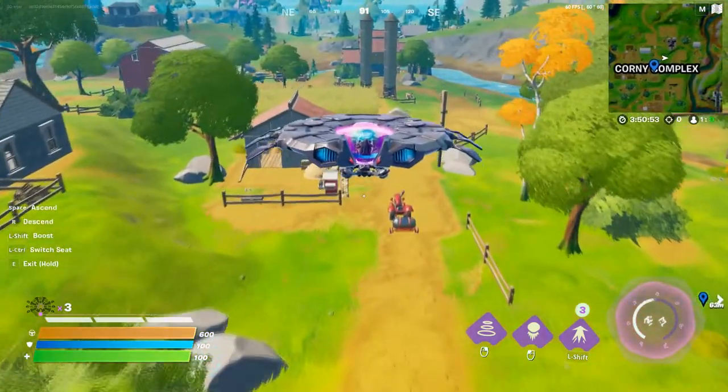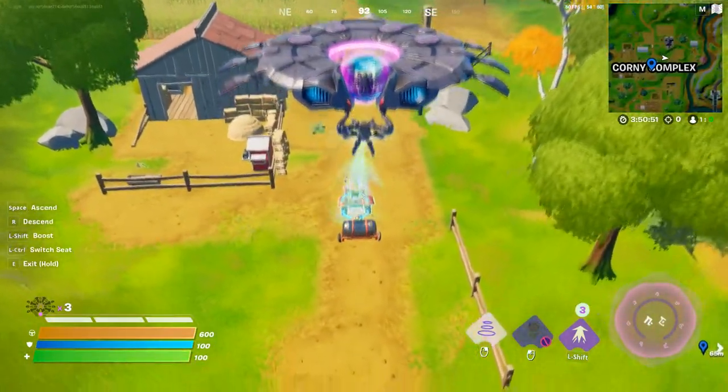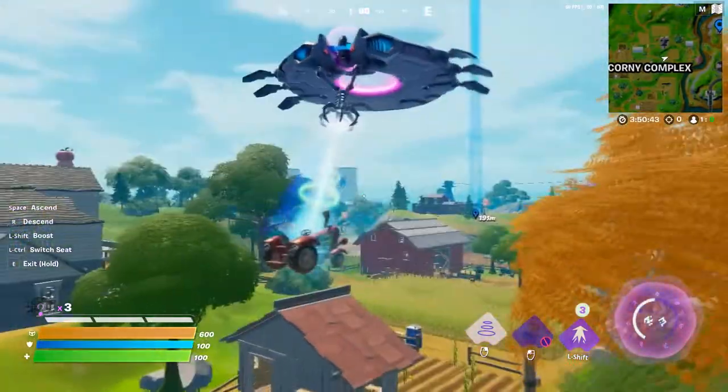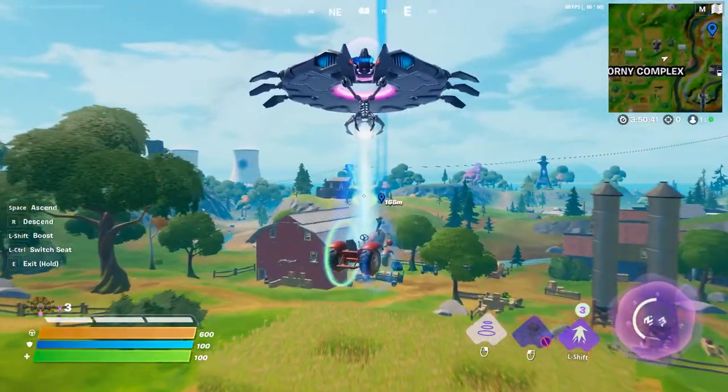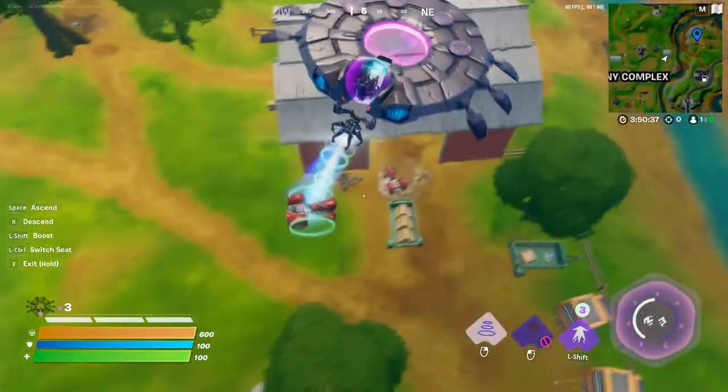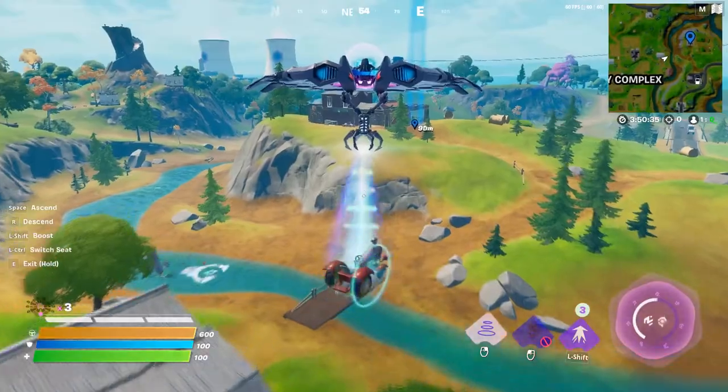Basically you just need to right-click to grab the tractor. The Hayseed Farm location is right over here, so you just need to go over there and throw the tractor. That's literally the whole challenge.